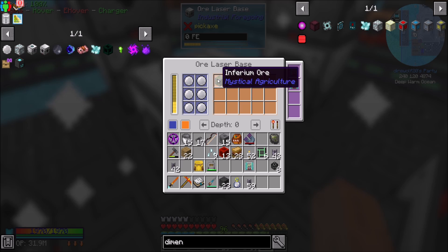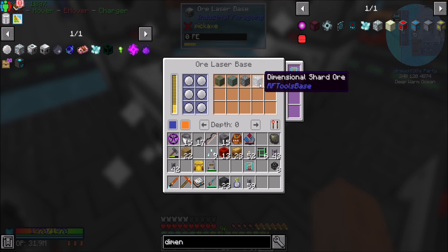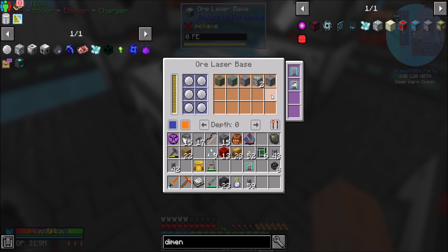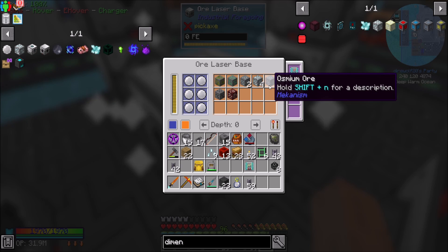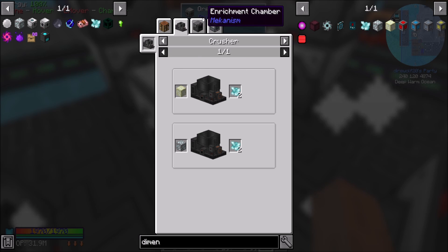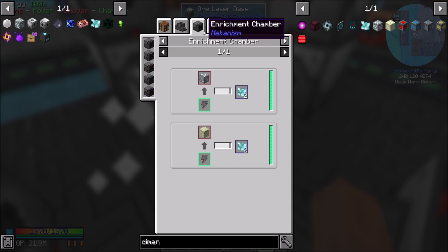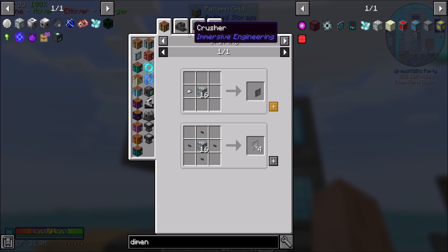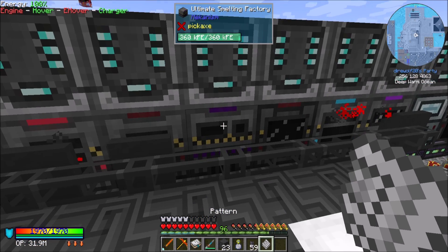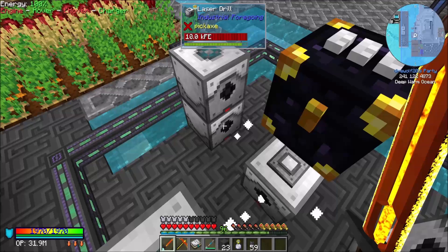Inferium, emerald, prosperity, dimensional shard. My focus here was dimensional shard. It might be doing better, but that might just be random luck chance. Let's keep an eye on it. Obviously there's this recipe which could get me two — enrichment chamber will get me two, pulverizer will get me two. It does look like setting it to zero is doing better. I could very much add more laser drills to this.